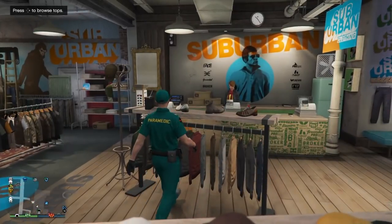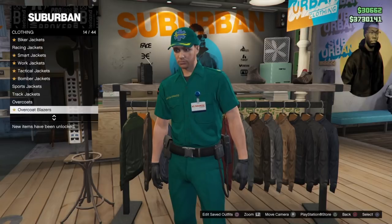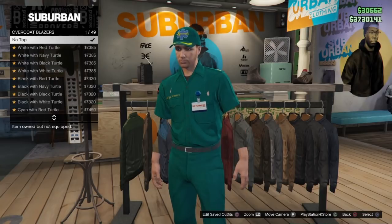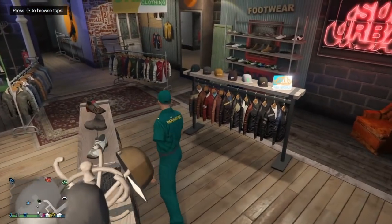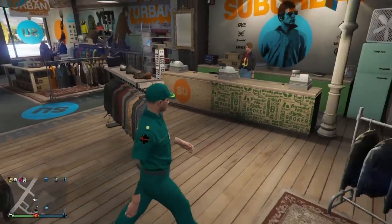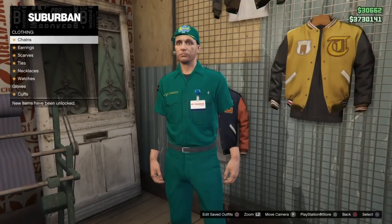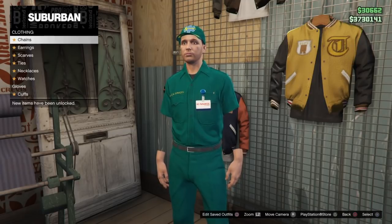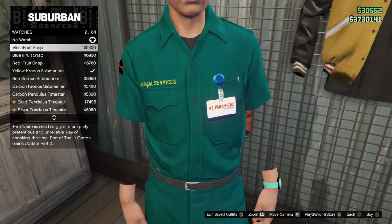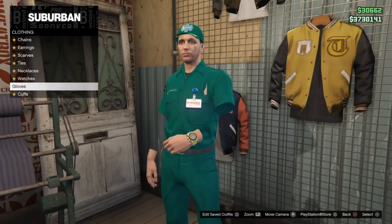Now head on over to any clothes store. Go into the top section and scroll down to overcoat blazers. You'll notice on 'no top' that the forearms disappear leaving just your hands and chest. It also gives you a kind of glitch top where your chest starts to pop through the shirt. Just select 'no top' and that's it. You can save it as you like, or you can make some alterations — adding a chain will remove the name tag, but you can add watches and biker cuffs from the accessories.